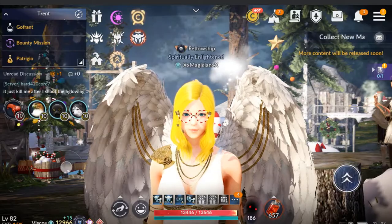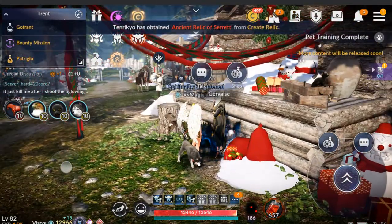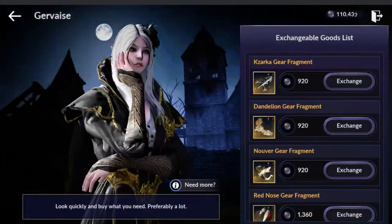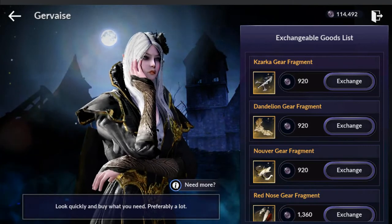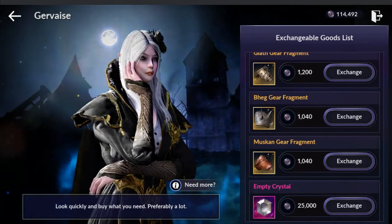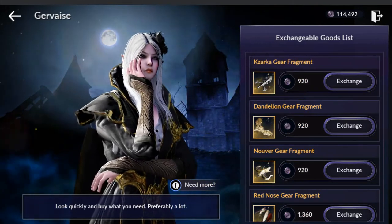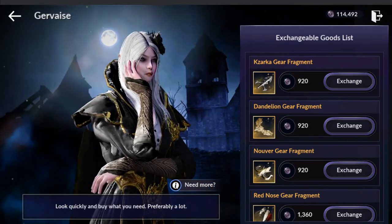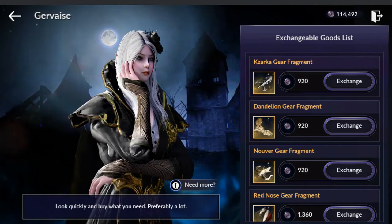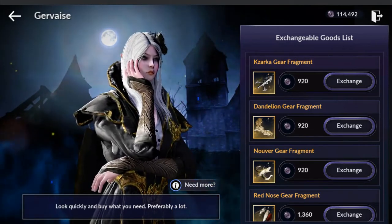We're already at the person — that is Gervais. She has the little icon, and she's the purple icon in the list in the top left corner. You go to her shop and she has all of these gear fragments that you use to craft everything, including crystals for armor, weapons, and sub-weapon. The prices for each of the gear fragments is the same price — it doesn't change. For example, a Kazarka gear fragment will be 920 dark coins for one fragment, which is not bad when you're farming in Hadum. After an hour or two you end up with around 1,000–2,000 coins.